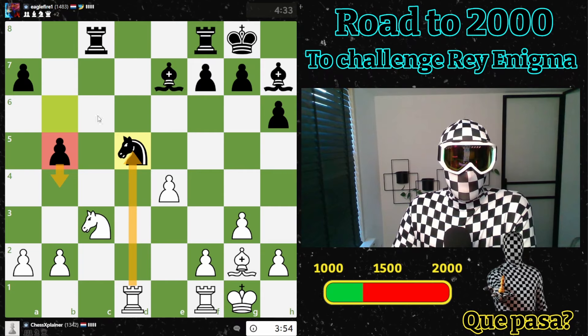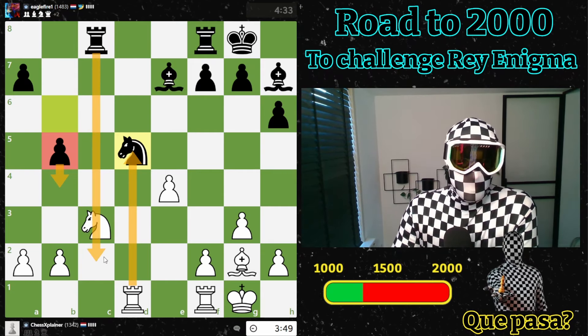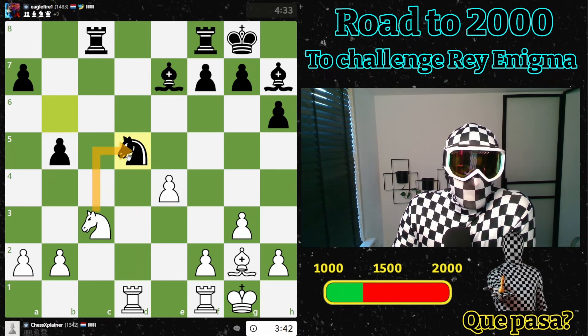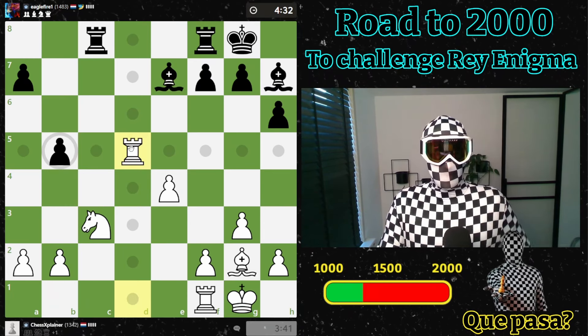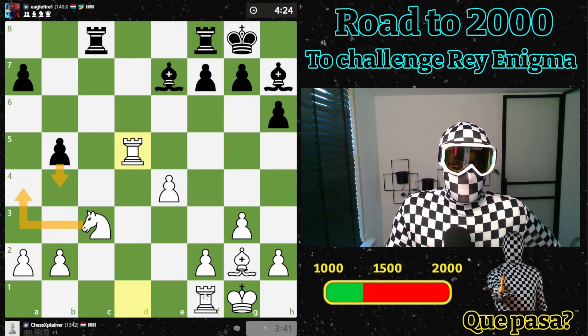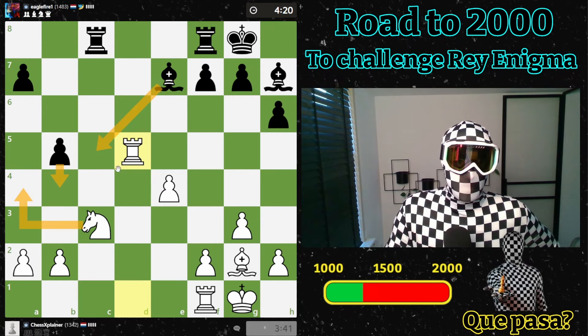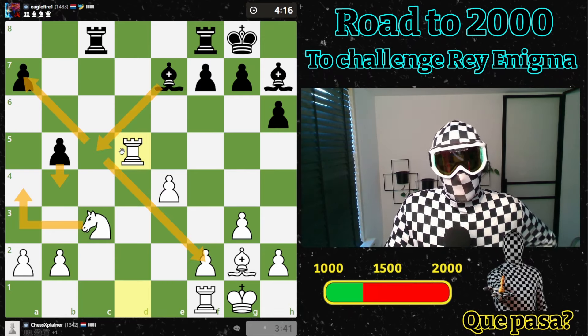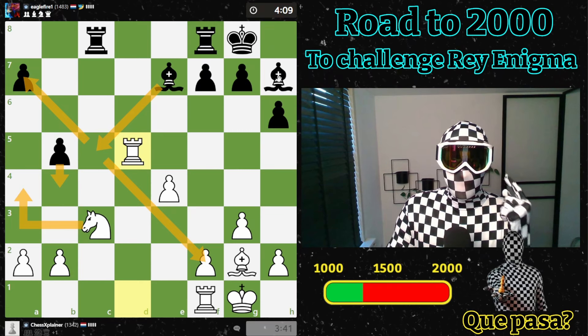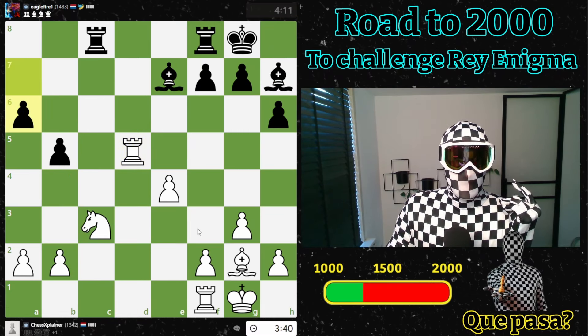But what if here and the rook comes in? Not so clear. If takes like this then probably bishop here and the bishop gets active. Let's take like this. Here, then I was thinking to go here, preventing this bishop from going to this diagonal. I'm a pawn up but he has the bishop pair, which is quite powerful. I'd love to trade off the bishop pair. This bishop is not really in the game.